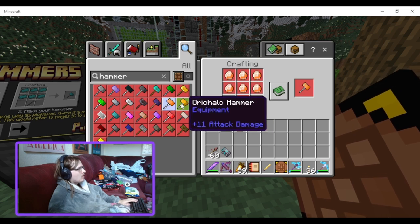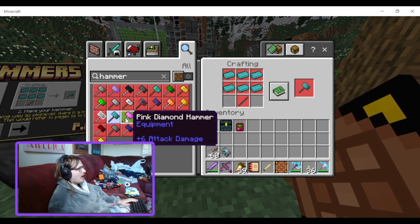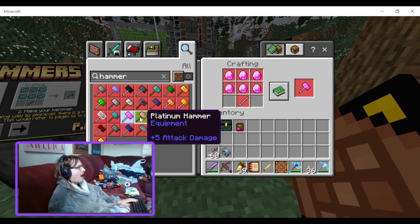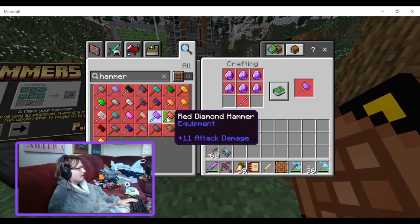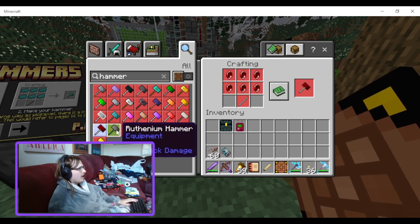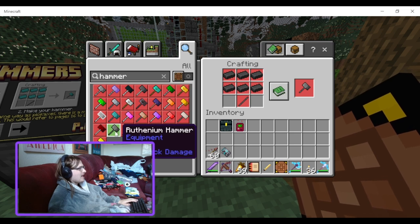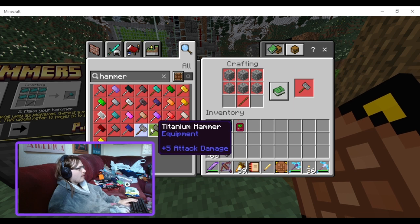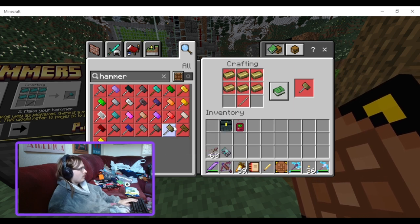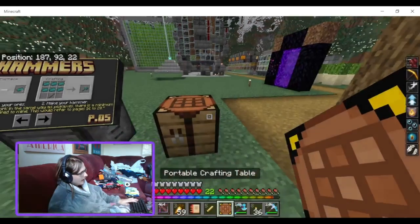Orange diamond hammer, orichal hammer, osmium hammer, palladium hammer, pink diamond hammer — if you want to look fabulous. Platinum hammer, purple diamond hammer — I feel like that could be a bit more purple. Red diamond hammer, rhodium hammer, ruby hammer — oh, that is a nice shading. Rufinium hammer, sapphire hammer, stone hammer, titanium hammer, tungsten hammer, wood hammer, and yellow diamond hammer. That's a lot of hammers.